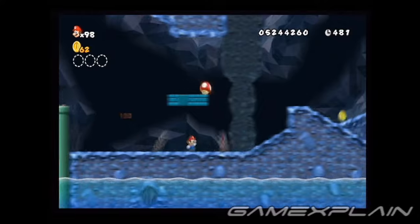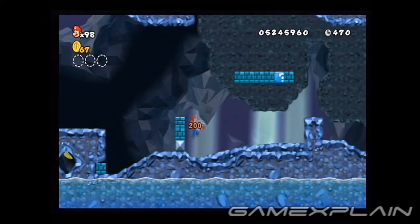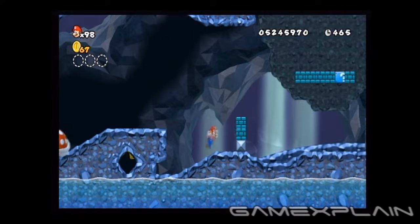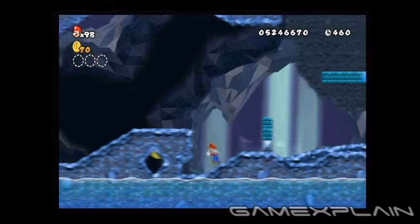In level 6-2, you'll find the first coin just before the checkpoint. You can catch a glimpse of the first star coin in a hole in the ground. To get to it, use this enemy to break that single brick. Once he's out of the way, you're free to enter the secret alcove and grab the coin.